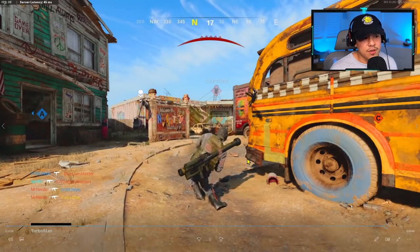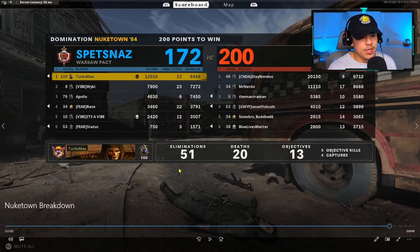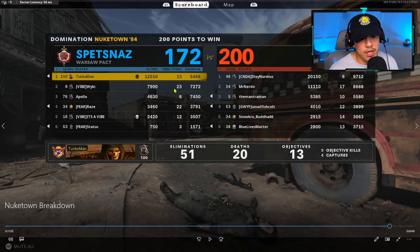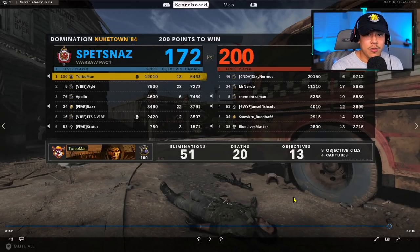We're getting down to the wire, down by 100 — there's no hope. I decided to try for a triple cap, hop on the flag, and notice how I'm using a head-glitch to give myself protection. Always consider lines of sight. Check the link below for the class setup. We ended up with 51 eliminations and 20 deaths. I hope you guys learned something — if you want me to break down your gameplay, follow me on Twitter. Leave a like if you enjoyed and subscribe for more Call of Duty content.